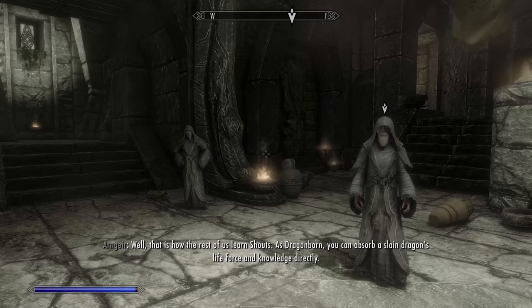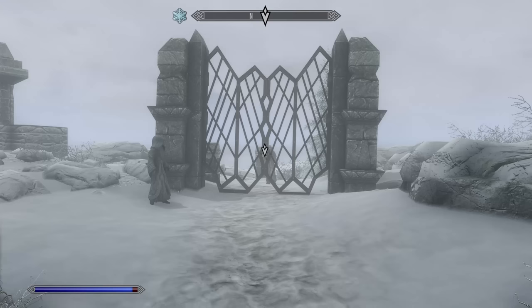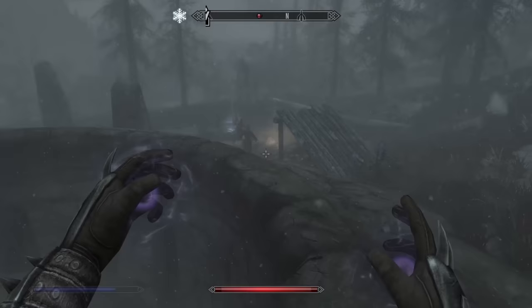I then reach High Hrothgar and meet the Greybeards — a bunch of monks who took vows of silence. Well, are they vows of silence if the Greybeards focus on something called shouting? A vow of shouting only is more accurate, I guess. Either way, I learn how to shout much more gooder before they tell me to go grab some old dusty sentimental horn, and I head off to the crypt — dungeon? Hole in the ground? — where they say the horn will be, and start fighting through necromancers.